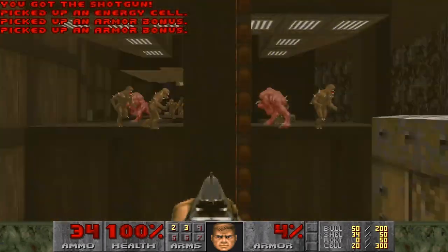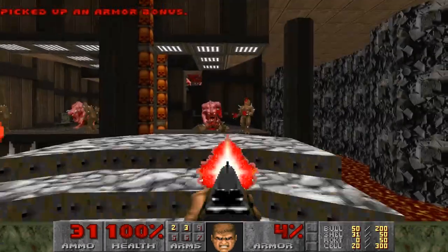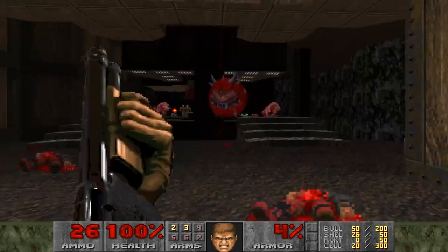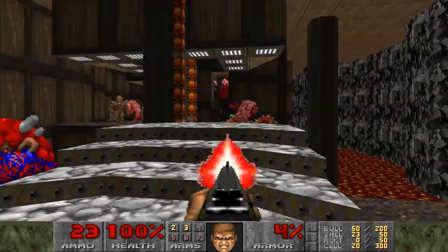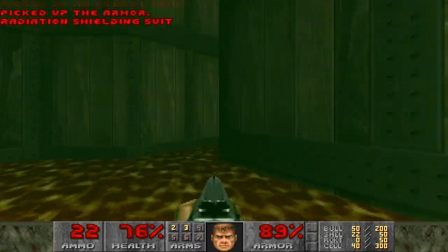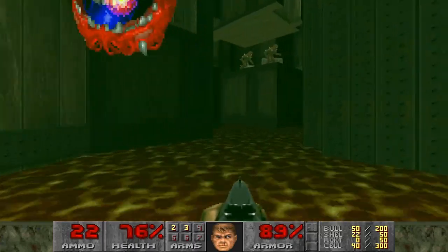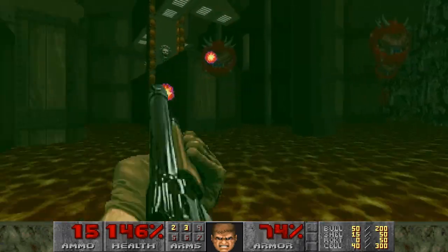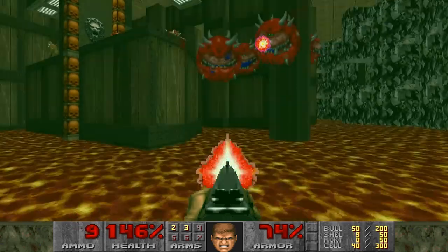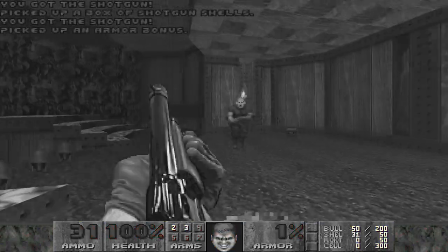My strategy at the start is to bait out the cacodemon that's directly below the platform and kill him so he doesn't get in the way, as well as take out the demons on the right side so I can get the armor without any issues. Then I hop down and pick up the rad suit and soul sphere. From there, I kill the army of cacodemons while I'm in the lava so I have more space to maneuver compared to the initial platform that I was on.